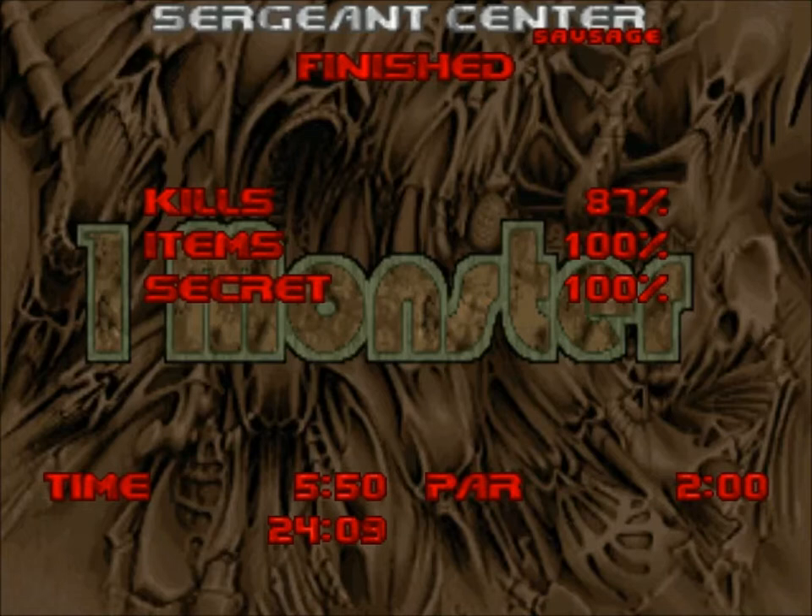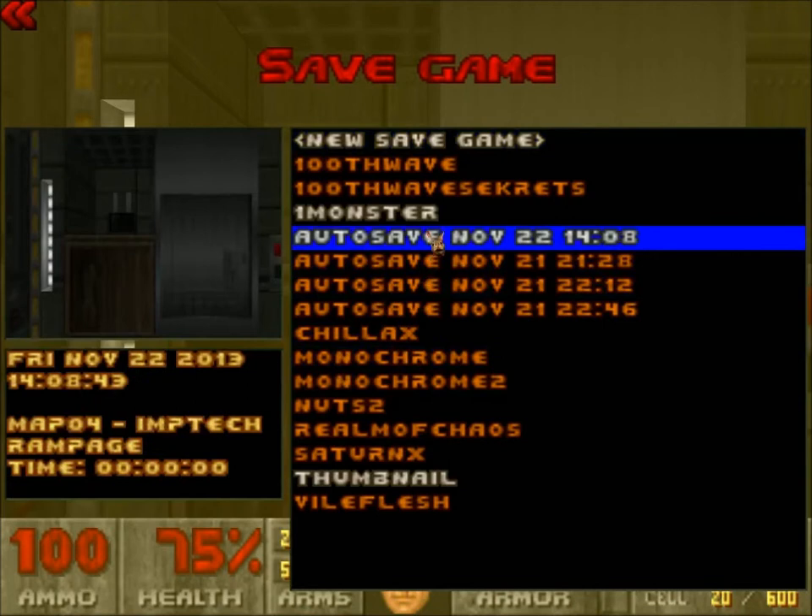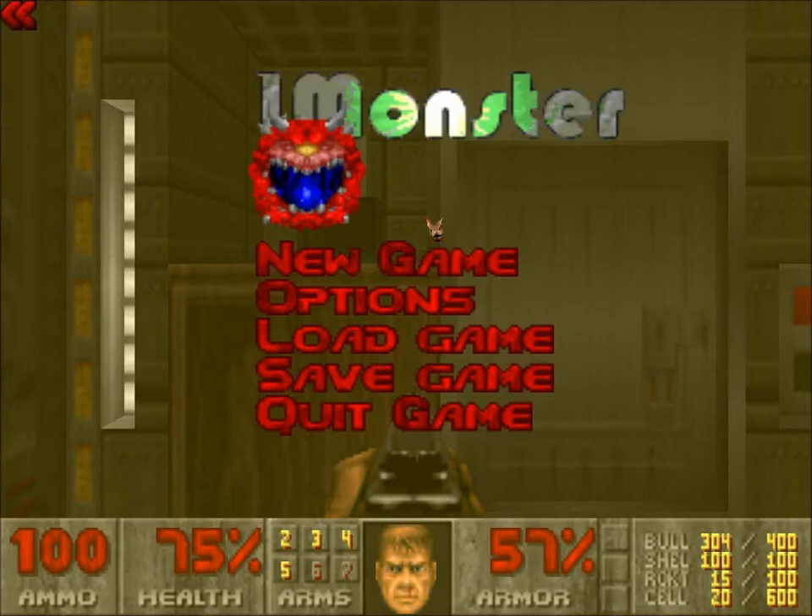Let's see what Alter World Ruler has up for next time — 114 enemies on Imp Tech Rampage. I'm going to guess that's Imps, but I'll have to double check the map file. What did you all think of the Sergeant Center? Did you like the level? Did you think they could have done a bit more with the Sergeant enemy, or was there adequate usage? Let me know your thoughts as always in the comments below, and I'll catch you all next time for map number four of OneMonster.WAD.